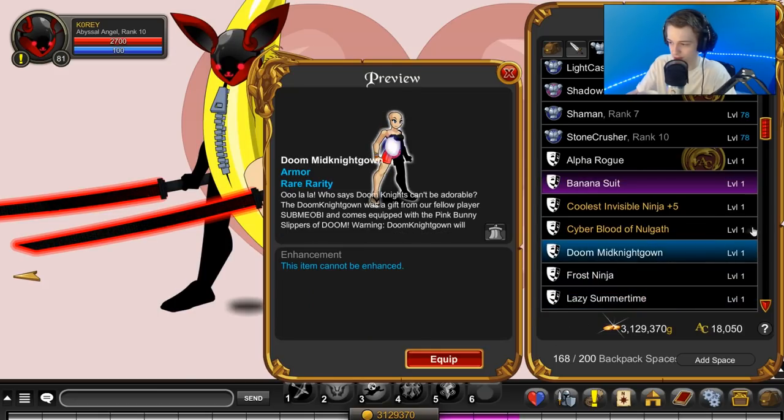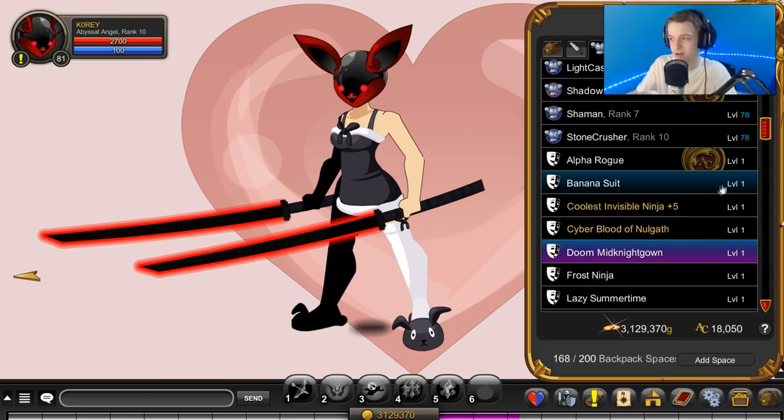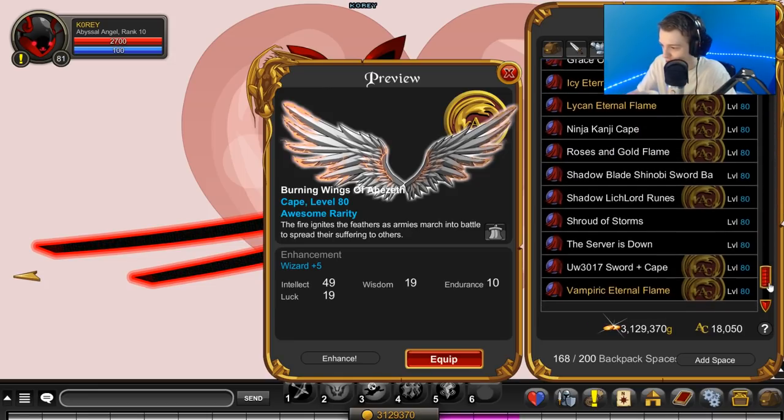It kind of just floats there. Let's try that one. Okay yeah, it's just like a normal helmet. I was wondering if it would - well no. Because the armor makes it look like it's floating. But on a normal armor it's just connected to your neck normally, which makes sense.